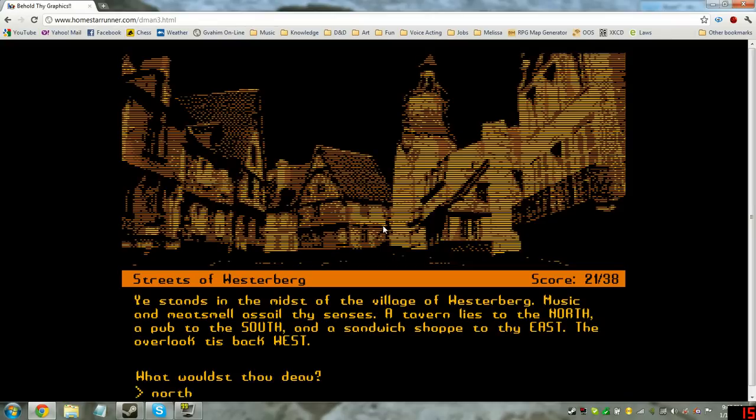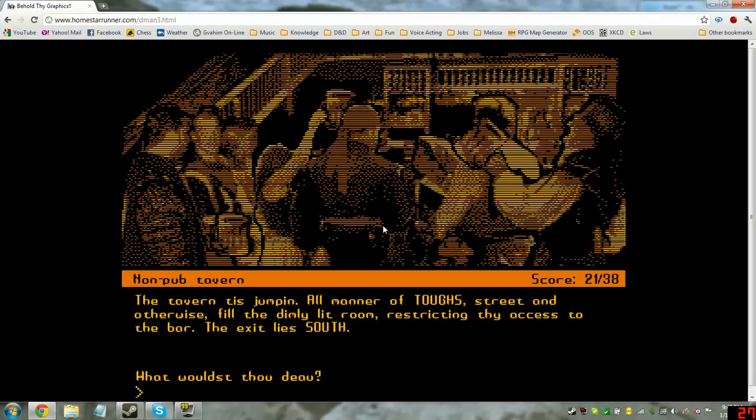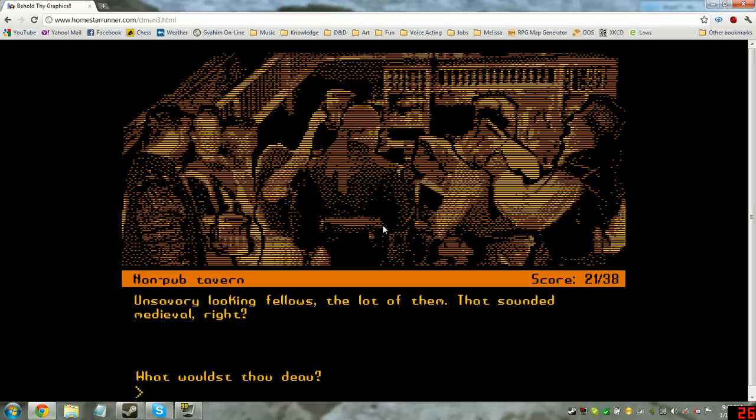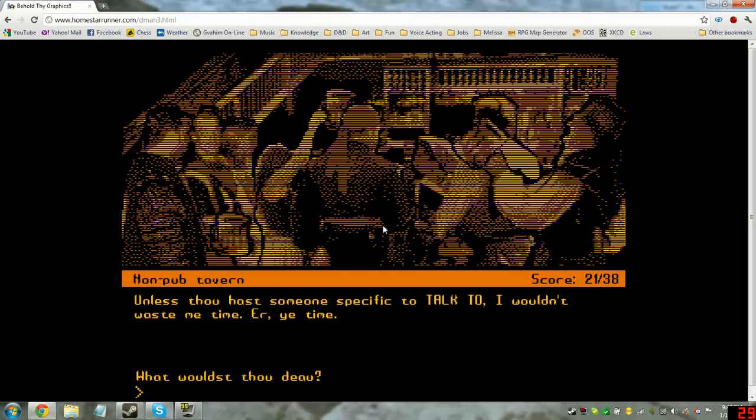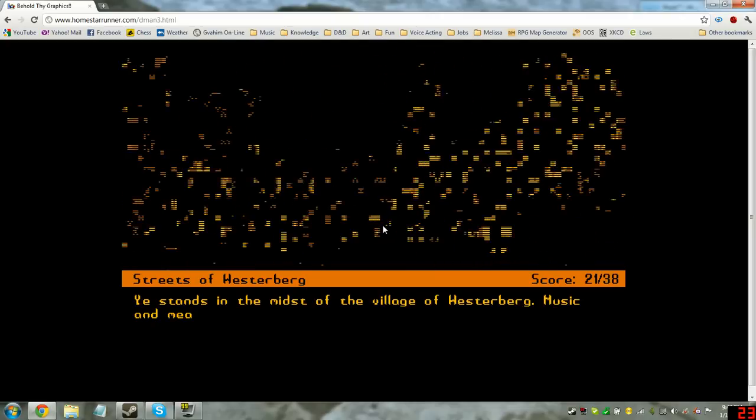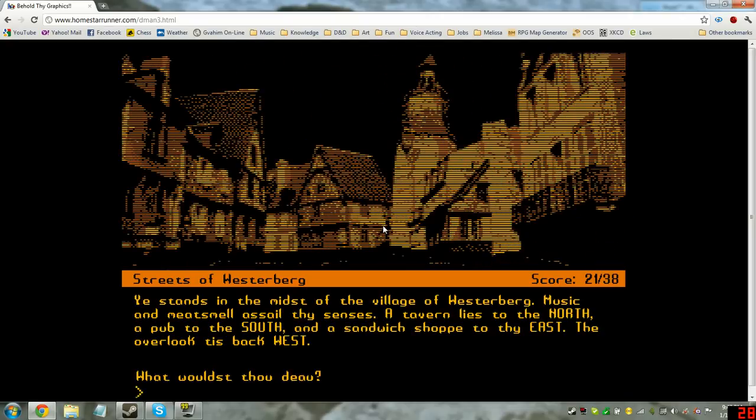Let's go north into the tavern. All manners of tough street types fill the dimly lit room, restricting thy access to the bar. Exit is south. Look toughs — unsavory-looking fellows, a lot of them. Let's save one. Talk toughs — 'unless thou hast someone specific to talk to, I wouldn't waste me time.' Guess that's not gonna work. Let's go south to the pub.